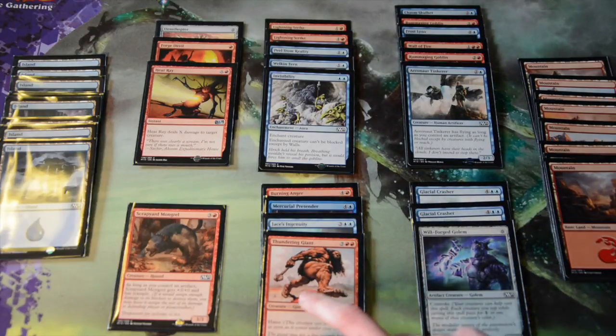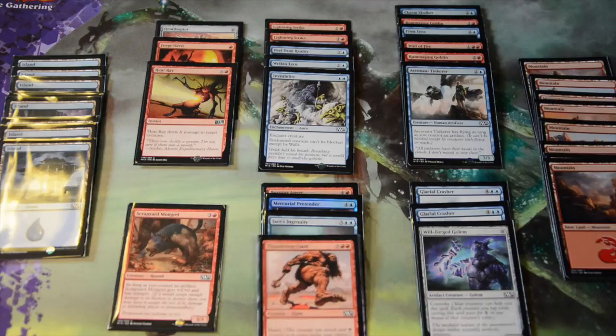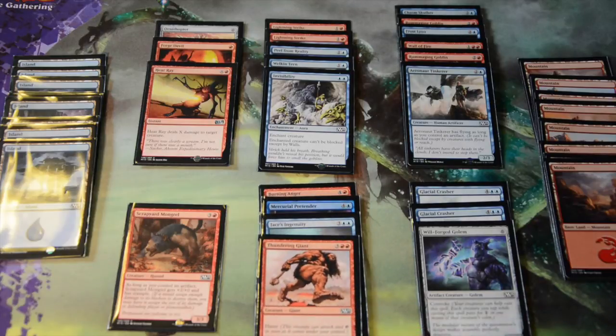For my five-drops, I have one copy of Burning Anger and one copy of Mercurial Pretender. Surprisingly, he actually won me a game — I was able to copy Frost Lynx, tap down another one of my opponent's creatures, and then swing for the kill, which was awesome.